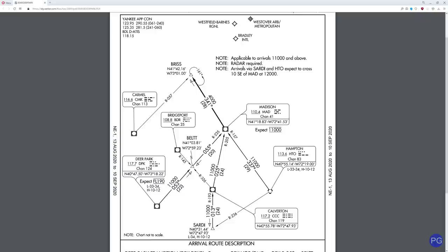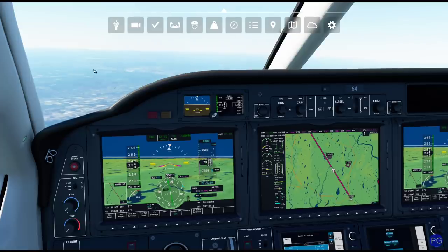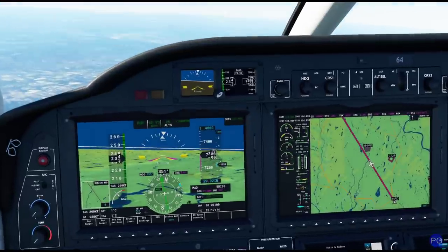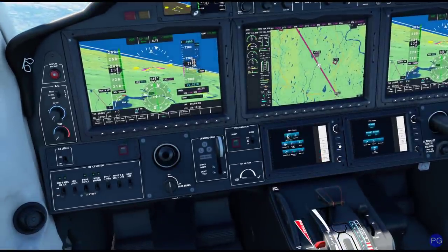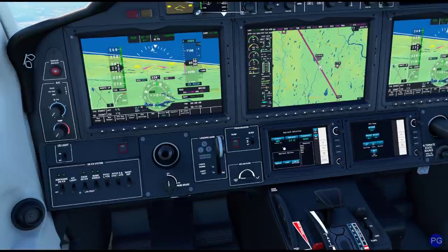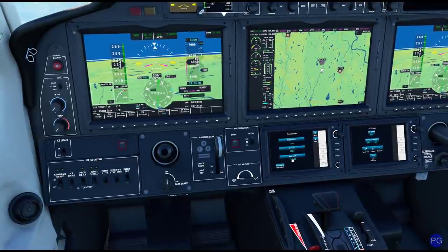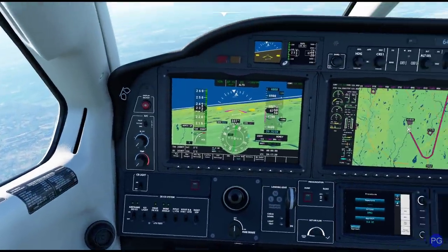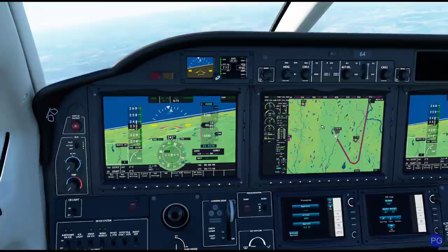Some approaches do allow you to fly them via GPS without using the VOR. Let's take a quick look at where we are — you can see right now we're proceeding right along this line, coming down to 4,000 feet. The instructions say that once we cross Madison VOR to Briss, we're supposed to get radar vectors to final approach course prior to the Briss intersection. Let's say we get a call from air traffic control and they say to use ILS runway 3-3. With this aircraft, we can actually preload that without activating it, which is a really slick trick.